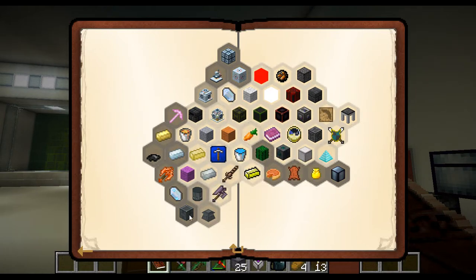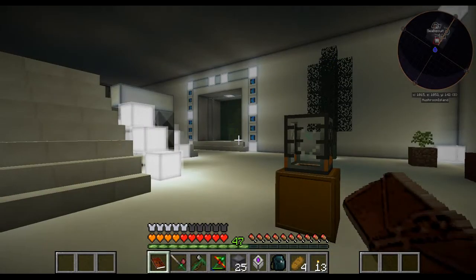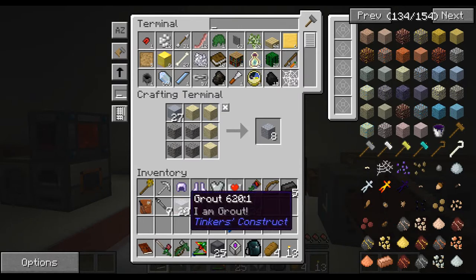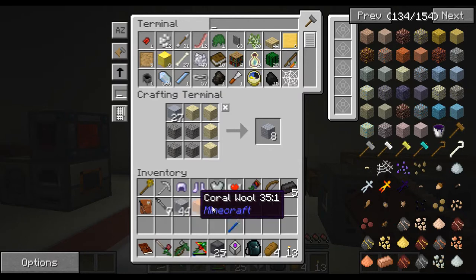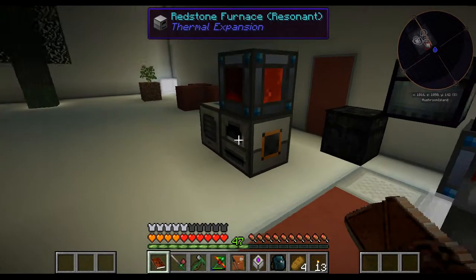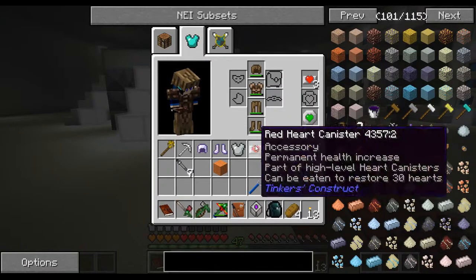Some interesting items down here — something else with quartz probably going into the Applied Energistics area. Let's see — anything else? Nothing yet. So we'll throw the grout in and let that cook. Throw that in there — let's see, bricks in for right now. And we'll go ahead and give ourselves another heart.